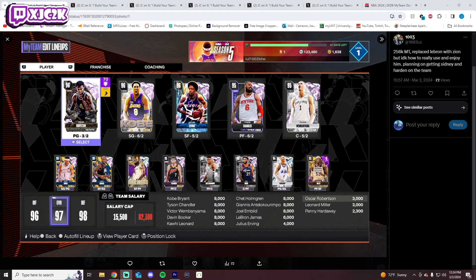Let's take a look at the first team today, which comes in from 1003. He has 256K MT. He says he replaced LeBron with Zion but doesn't know how to really use and enjoy him, and plans on getting Moncrief and Harden for the team. So let's talk about this team and how we can make it better.